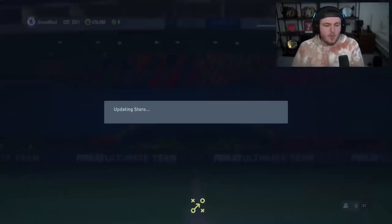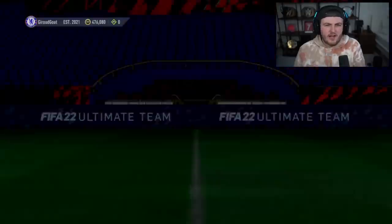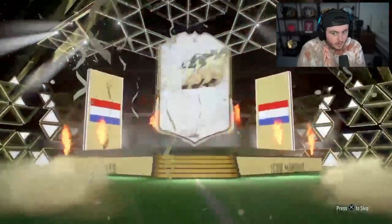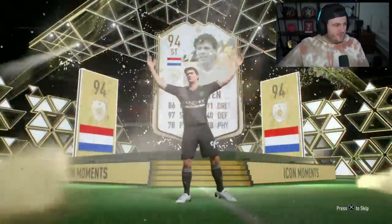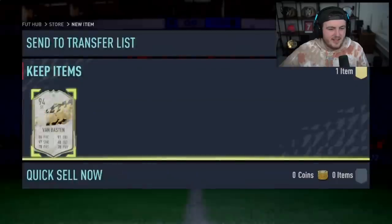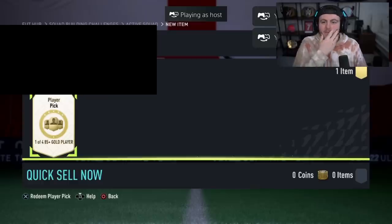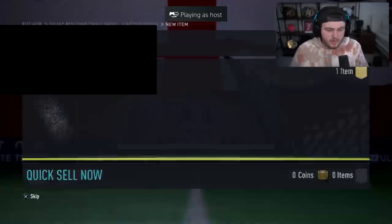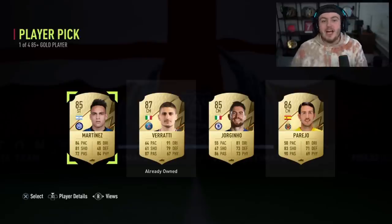We have another Icon Moments pack. Come on EA — better than all the ones I've had so far. The most expensive one I've had so far is Cafu at about 950k. Over a million coins, please. Dutch striker — Moments Van Basten. We want center forward, EA, not striker. I reckon he's probably decent in-game — really good stats for a striker. This will be the last 85-plus player pick of the video. Can we end with a big W, EA? No — just Danny Parejo or Verratti. If you've enjoyed the video, please leave a like, subscribe if you're new, thanks for watching and I'll see you later.